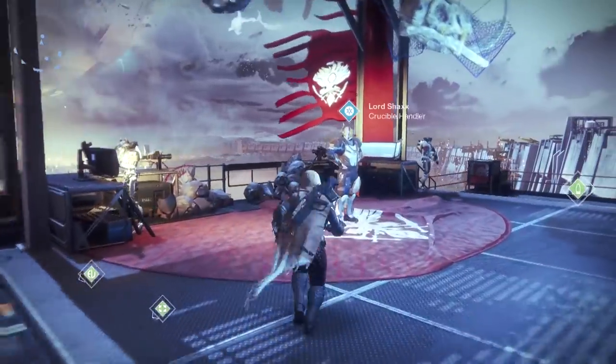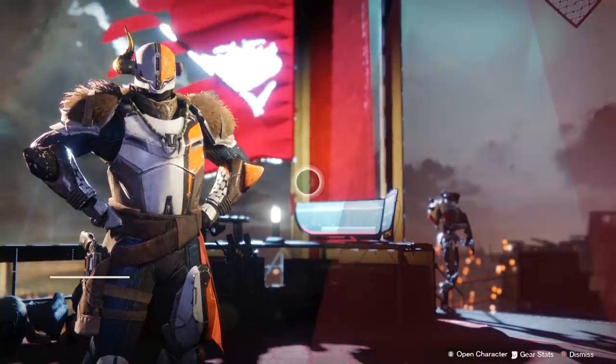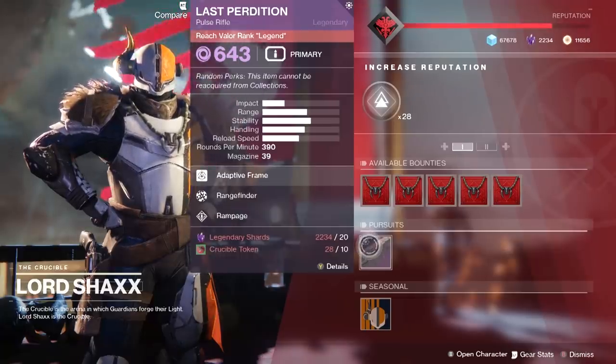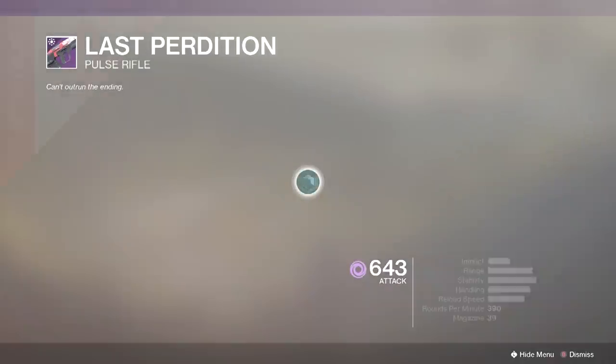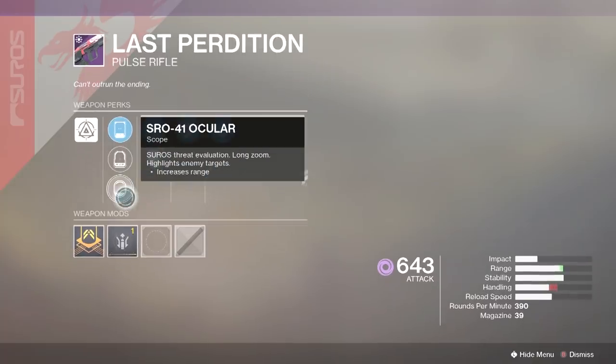The original roll that you can still get from your collections has Rampage. The new curated roll for reaching max Valor rank has added Rangefinder to this Rampage roll. On these 390s, Rampage is a really good perk for PvP and PvE, and the 390 frame is a very forgiving archetype that hits really hard.